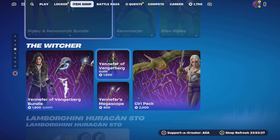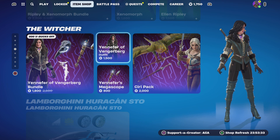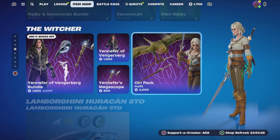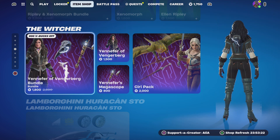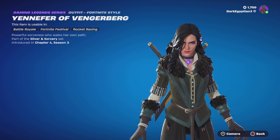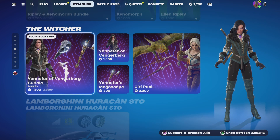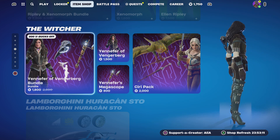We had Ripley and Xenomorph returning last night. Returning tonight, we have the Yennefer of Vengerberg bundle and also the City Pack — some really really cool items in there. I have already covered both of these in their own 'is it worth it' bundle videos, and also on my TikTok. It would have been a while ago now — Chapter 4 Season 3 era. Really really cool, especially if you're into The Witcher or if you've just watched the Netflix seasons.